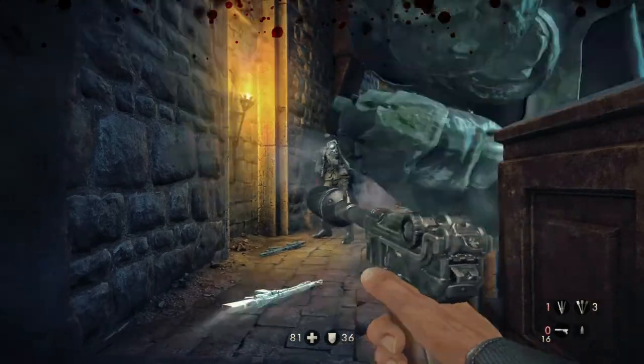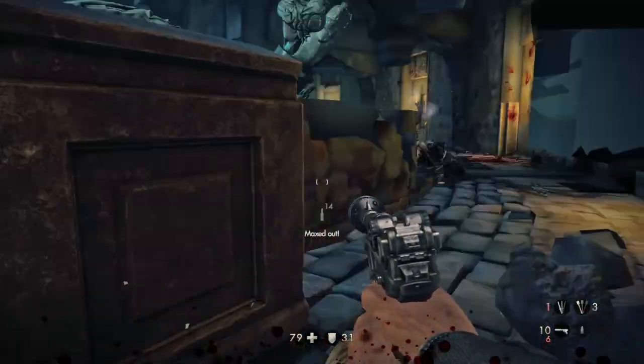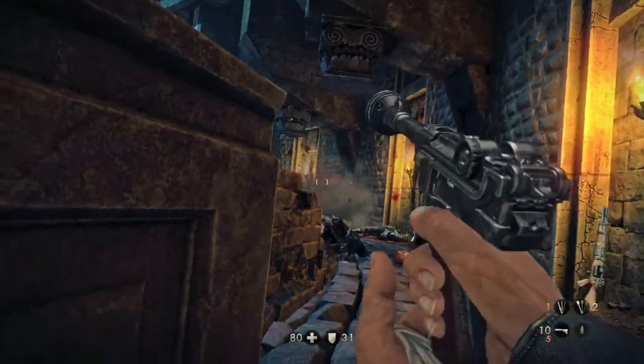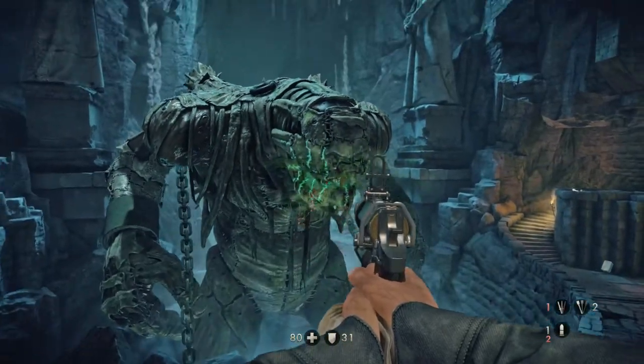Look at this — boom, there you go. And you can actually stay hidden right behind this piece of wall here, because the creature will sweep his hand across but it will not hurt you.